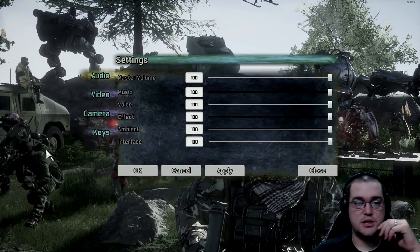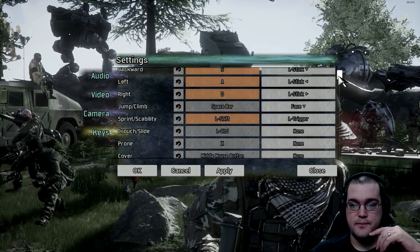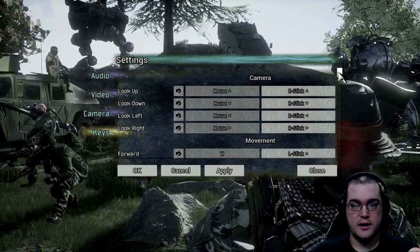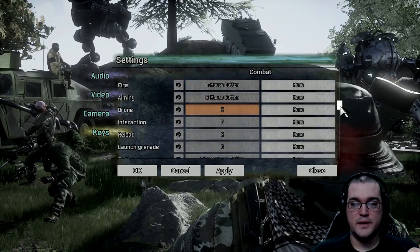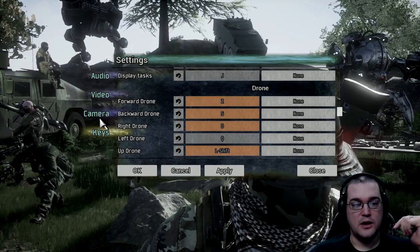Let's jump into the options and see what we got there. One thing of note: there are a lot of different keys in this game, and they've got the key menu where it repeats itself over and over again — camera, movement, combat, inventory, HUD, drone — cycling repeatedly. So it's early access. No big deal, I can live with that.